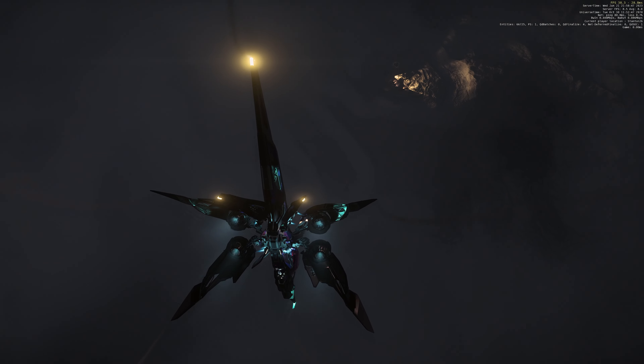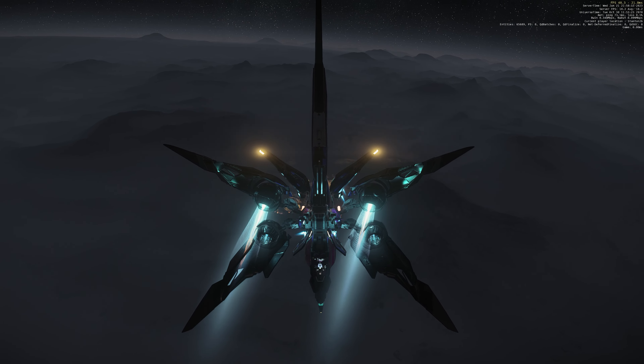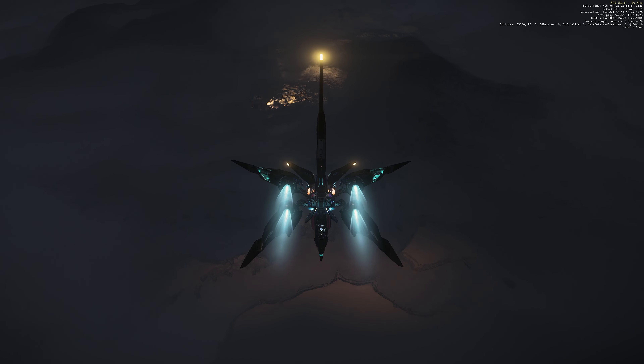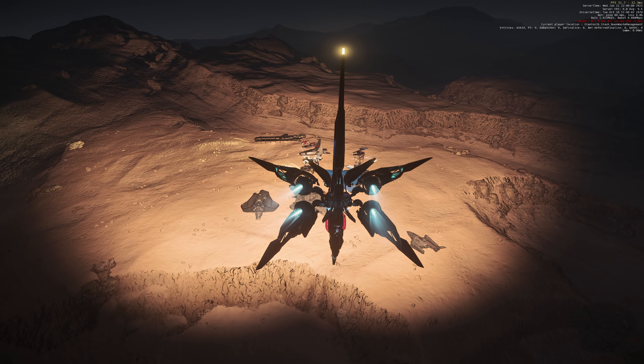I found that none of the Argo ships actually contain a weapon rack. But it makes sense because Argo ships are industrial ships. Industrial workers do not need any weapons — they don't need any protection, nobody is going to attack them. Just like when you work on the Drake Vulture, which is also an industrial ship.